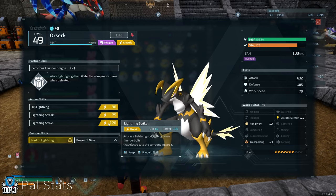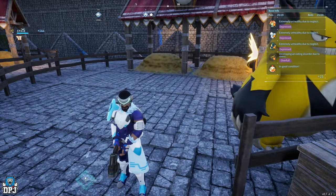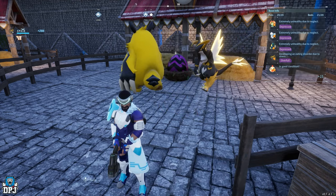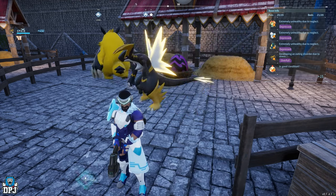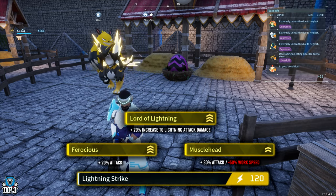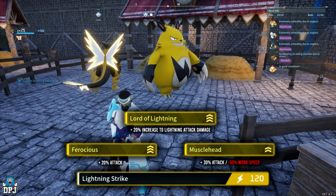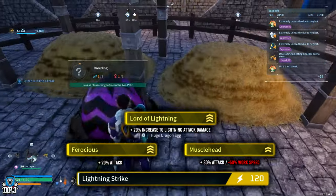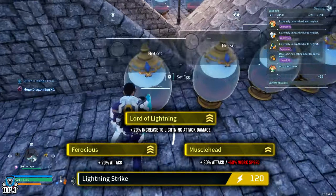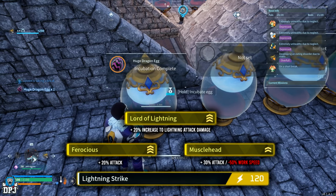With this Orzerk, breed it with the Grisbolt we made earlier. This guarantees you an Astigon baby. What we need on this Astigon baby is everything we've worked towards: the three passives of Ferocious, Muscle Head, and Lord of Lightning, as well as the Lightning Strike skill. If the baby Astigon at level one doesn't have this skill when hatched, it will never learn it. Keep breeding until you get all four of those elements.